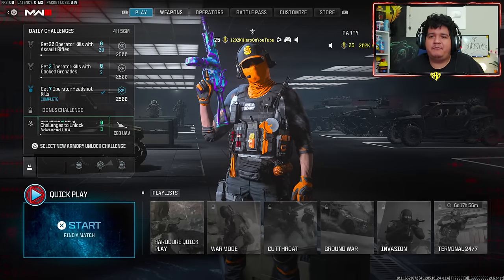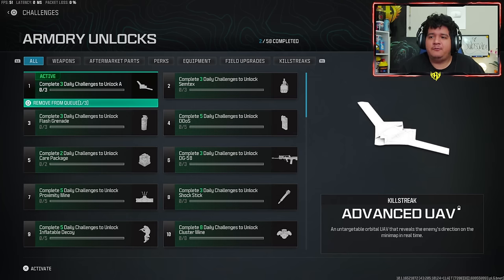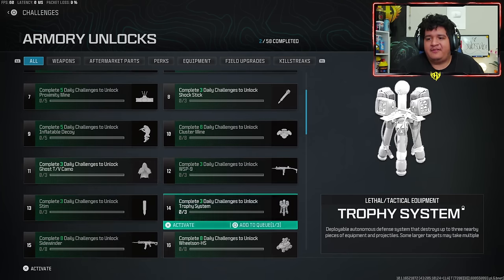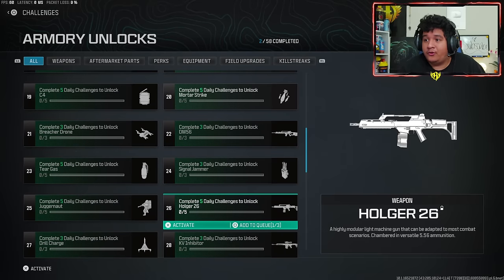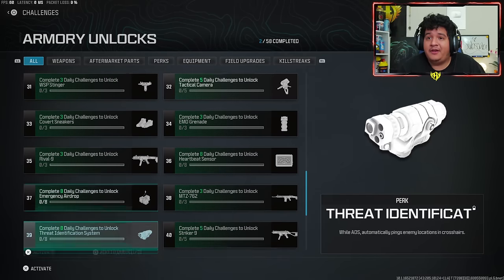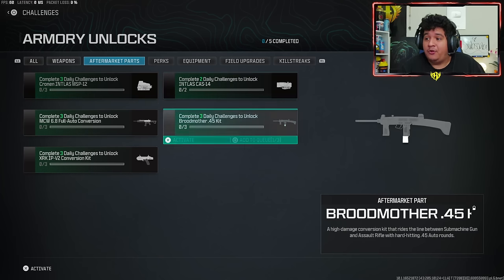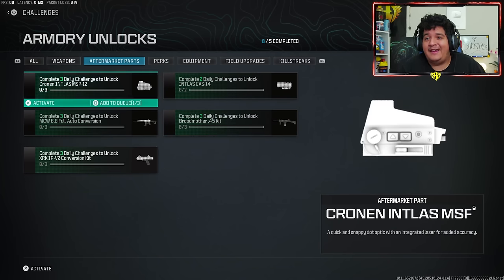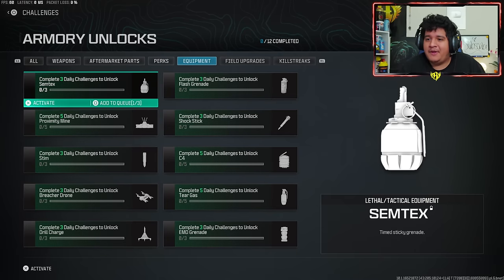There is something about the bonus challenge that I want to cover. Just know you want to look at these lists of items and see what you really want to unlock first. There's the Sidewinder weapon — a Battle Rifle — which is pretty good. There's the Holger 26, the DM-56 which is a marksman rifle. Certain weapons can only be unlocked through the Armory Unlock. Same with aftermarket parts — you need to sacrifice daily challenges to get the aftermarket parts for some of these guns. Same with perks — Ghost is one of the Armory Unlocks you have to sacrifice for if you want to stay completely off the minimap. We've also got equipment like Semtex.